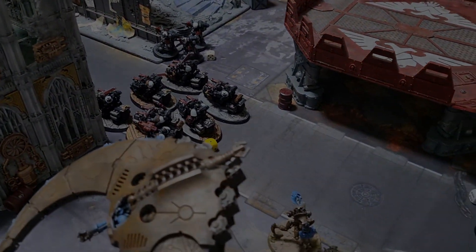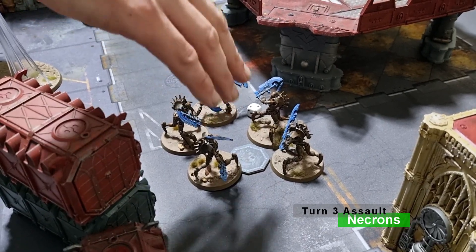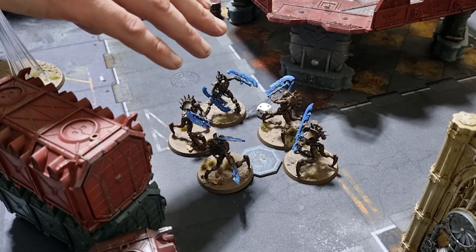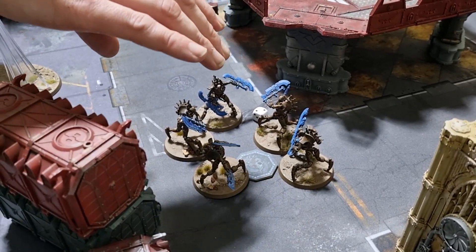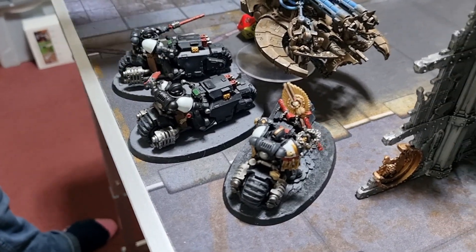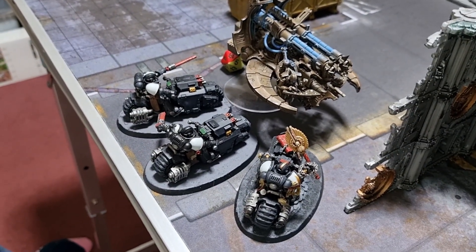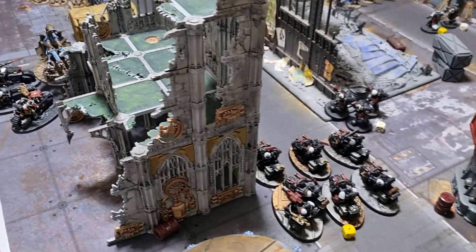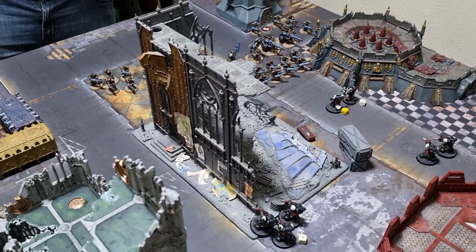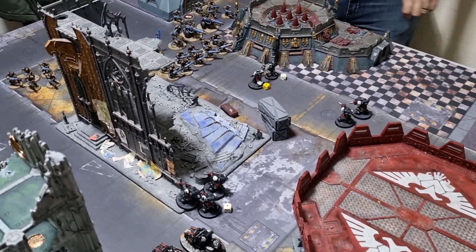Necrons Turn 3 combat: the Skorpekh Destroyers charged in and wiped out the remaining Assault Intercessors on a backfield objective — Necrons have now claimed it, which is a major swing in the game after a stalemate. In the other combats, nothing changed — the Annihilation Barge took two more wounds but still holds. Tom is bitter about losing Helbrecht.